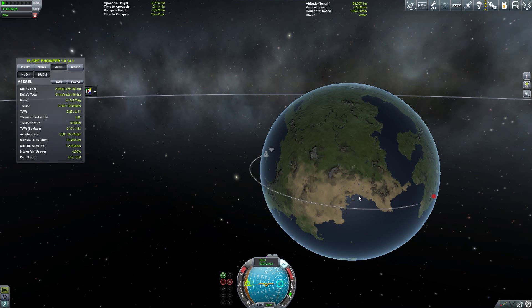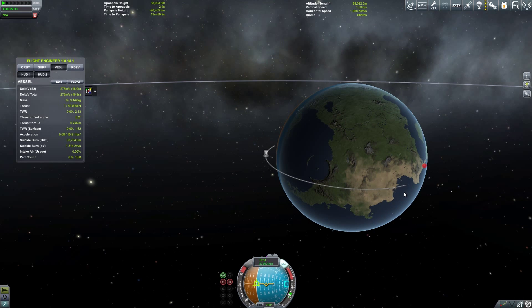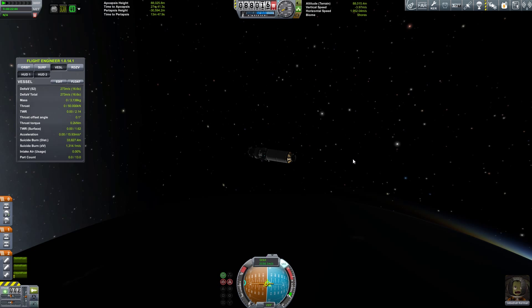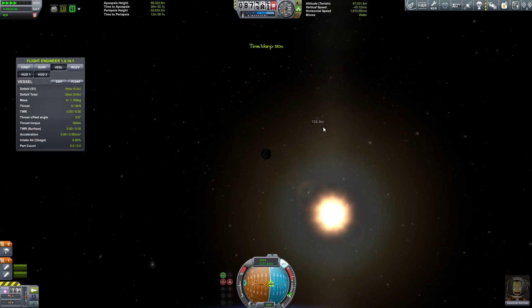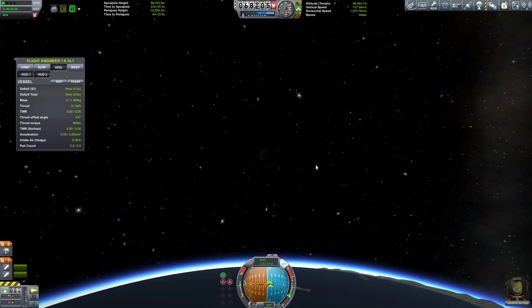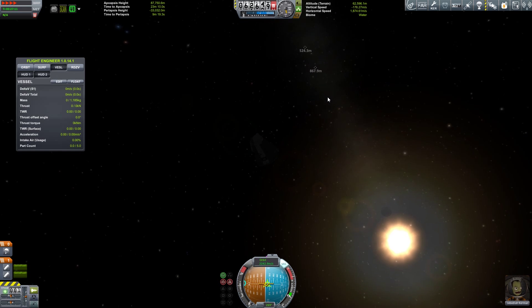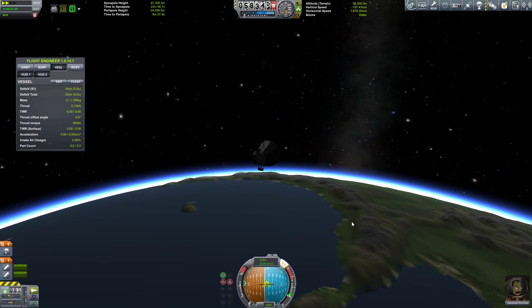There we go. The atmosphere should make us land on this continent here. So we are going to throw ourselves retrograde now. Hopefully whenever we lose this bottom stage it will re-enter out of our view so that it has its own physics. I've had a bunch of people tell me I should do these re-entries on camera because they're fun. So I will — the re-entry effects do look amazing.